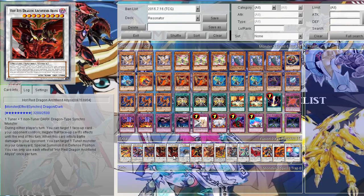Then I run two Hot Red Dragon Archfiend Abyss, which I think is pretty much the best Red Dragon Archfiend upgrade so far. It requires one Tuner and one non-Tuner Dark Synchro monster. During either player's turn, you can target one face-up card your opponent controls and negate that card's effects until the end of the turn, so it works like Number S39: Utopia the Lightning basically — you can negate pretty much anything: a monster effect, or a spell or trap activated on the field. Also, if you inflict battle damage with this card, you can summon a Tuner from the graveyard as well. It's a really powerful card, so you want to bring it out as fast as possible.